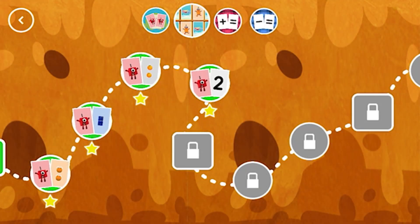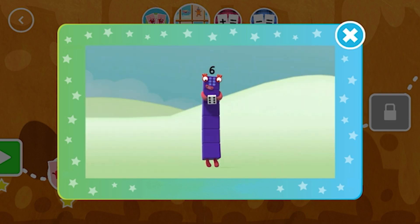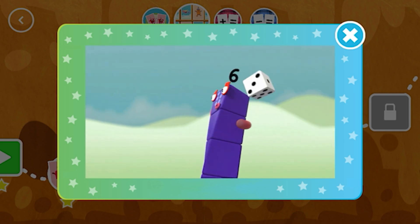You've earned a star! You've unlocked a new number! This little block is full of tricks — it's got six faces, one to six. It's called a die, it's called a dice. Dice or die, both names are nice. What's it for? Let me explain. Want to know more?